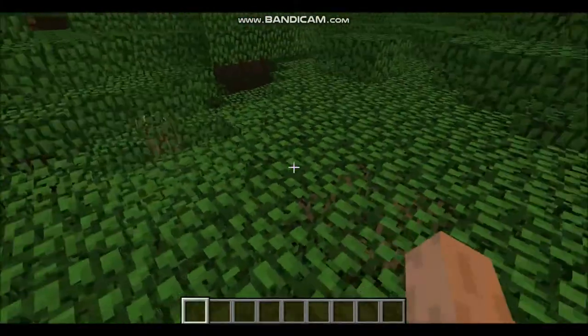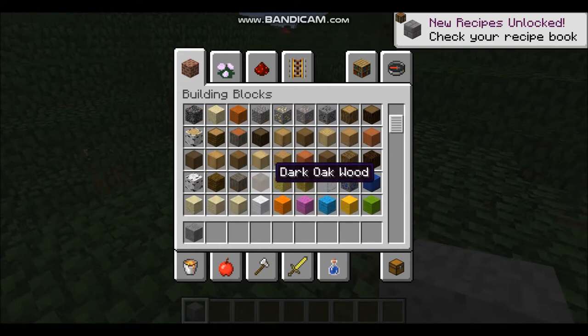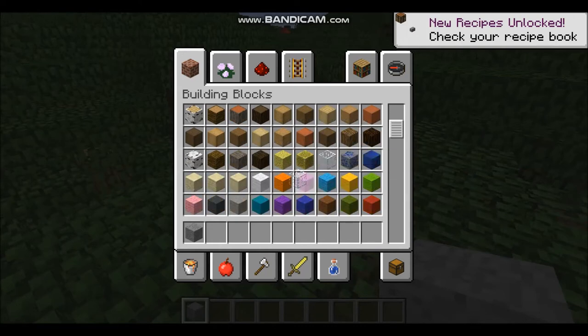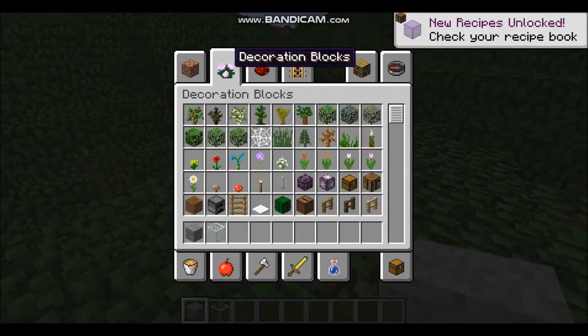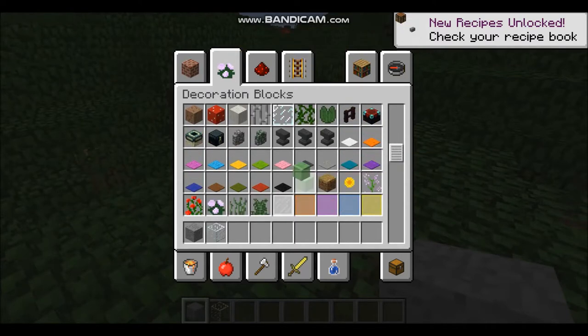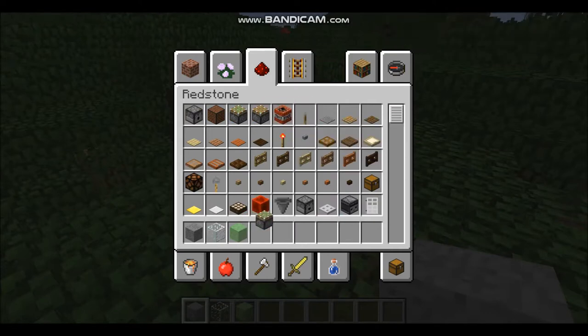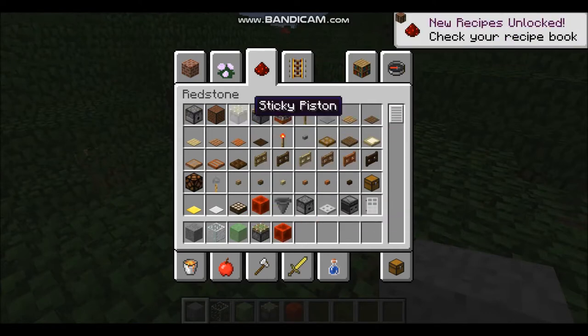You need a block of your own choice — mine being stone, but you don't have to pick that. You also need glass, a slime decoration block, a sticky piston, a redstone block, and a piston.